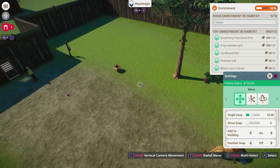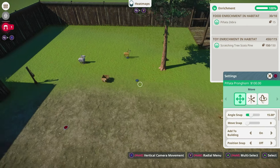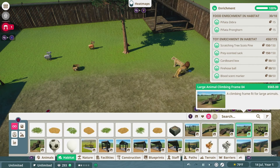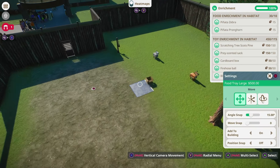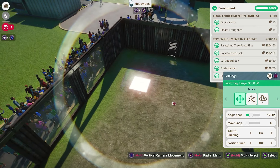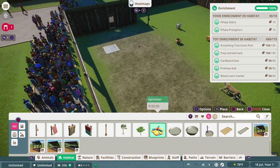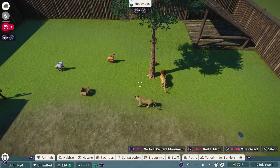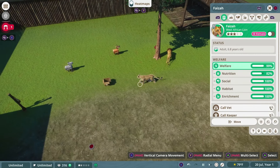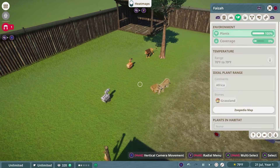The last thing for enrichment is adding a food tray. It does two things: it can feed the animals when they don't want to use enrichment, and it allows keepers to interact with the animals. Most carnivores require a food tray like this; most herbivores need a trough. If you use a water spool instead of the actual water trough, the animals can get water on their own, taking some stress off the keepers.